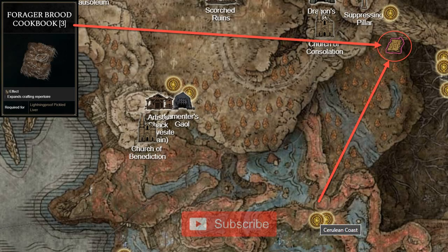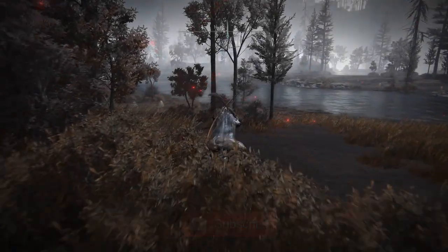The Forager Brood Cookbook 3 can be acquired from a pest who hands it to you if you interact with him at the northeast corner of the Forest of Lightning Rams, near the Furnace Golem on the Elic River. The closest site of grace is Cerulean Coast.